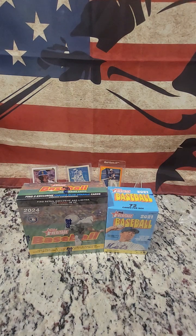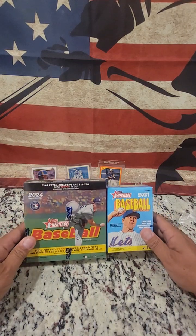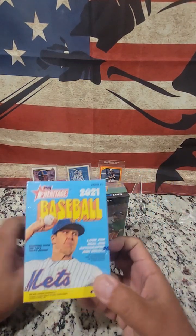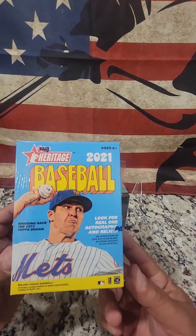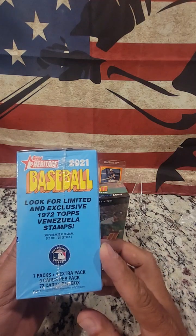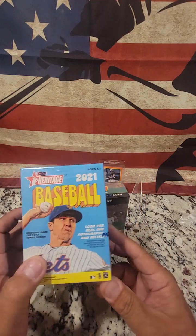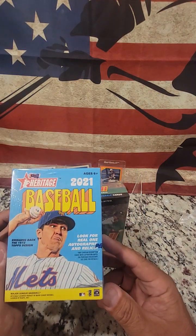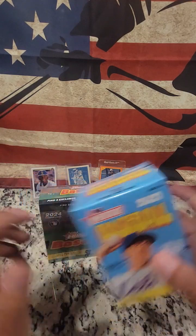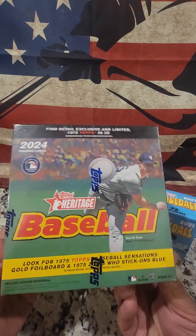Hello, L&P Gambling here. It's Lanny and Paula. Today we're going to be opening up a couple boxes of baseball. We have the 2021 Topps Heritage Baseball — it's a blaster box, seven packs with one extra pack, nine cards, 72 cards total. It says look for real one autographs and relics, not guaranteed because it's just a blaster. And then we have 2024 Topps Heritage Baseball.